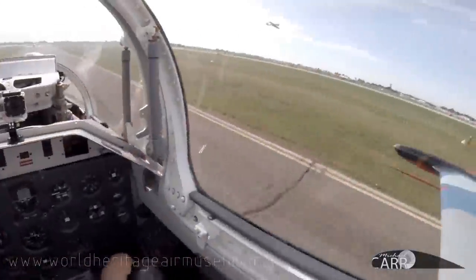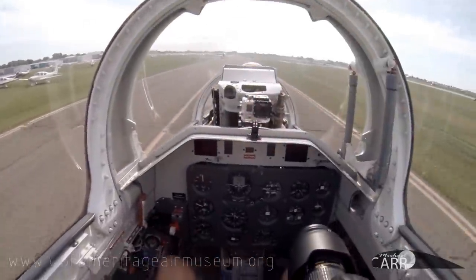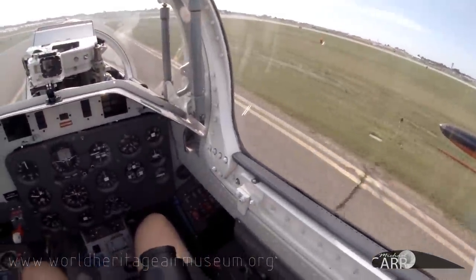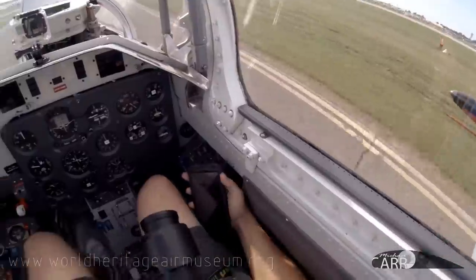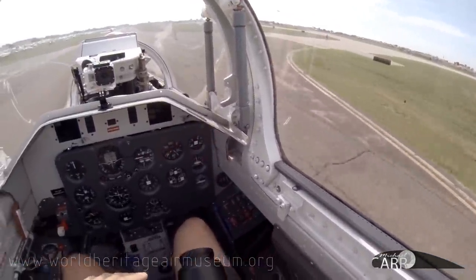Okay, the aircraft just passed the shoreline on the downwind, make a left 360 there. Tricycle gear, once you're in on 27, why don't you come in on the base — report on the base there.